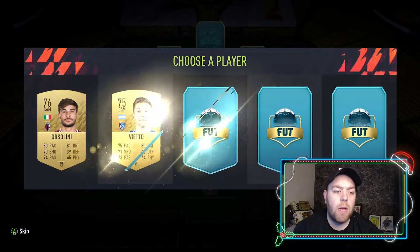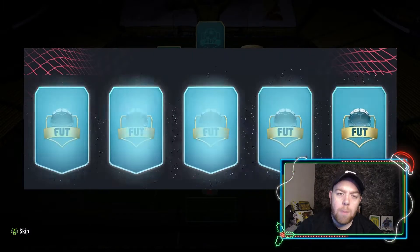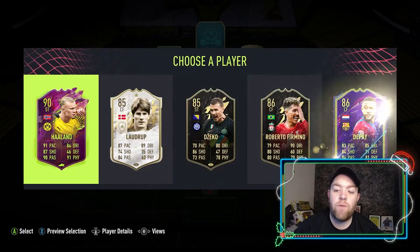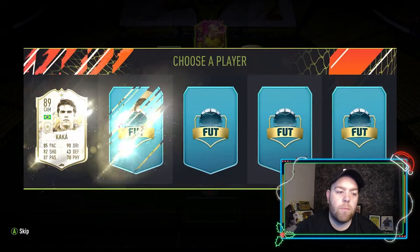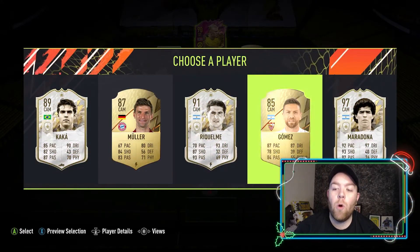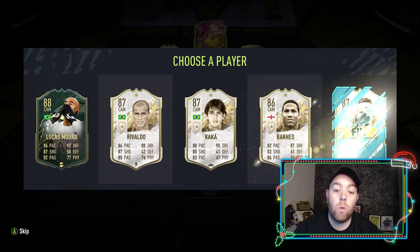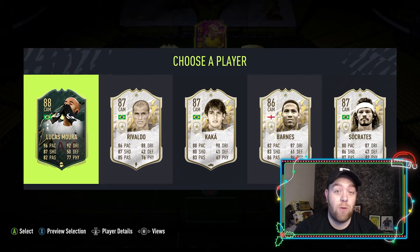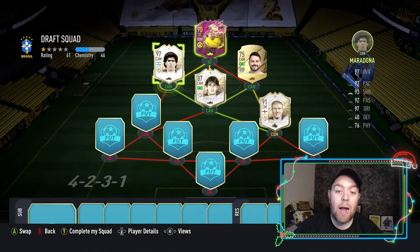Going for four-three-three or four-three-three false nine — we'll take Haaland. Oh, Kaka... oh, Maradona! We'll take him — let's go for Maradona. Four icons showing up, and Lucas Moura as well — but we'll take Kaka there.